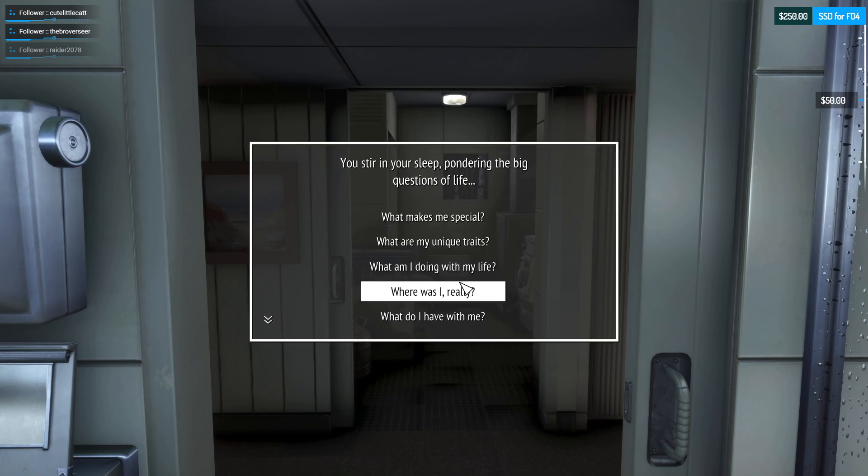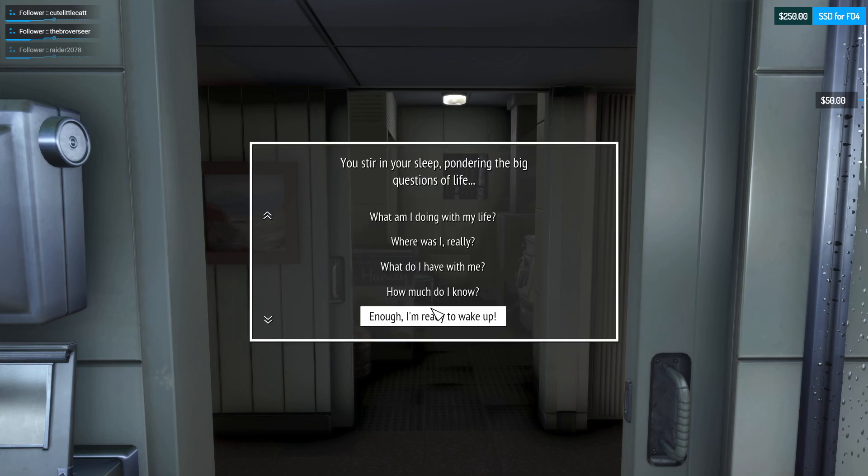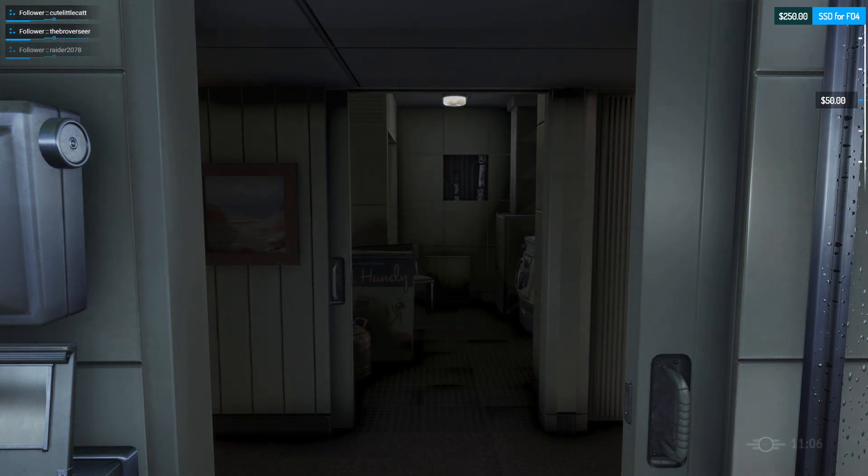I like to start in the basement shelter because it's an interior cell in the general starting area of the game and it loads pretty quickly since it's a very tiny interior cell. If you want to start anywhere else that's fine, I just prefer to start there. I can always teleport somewhere else if I really want to.